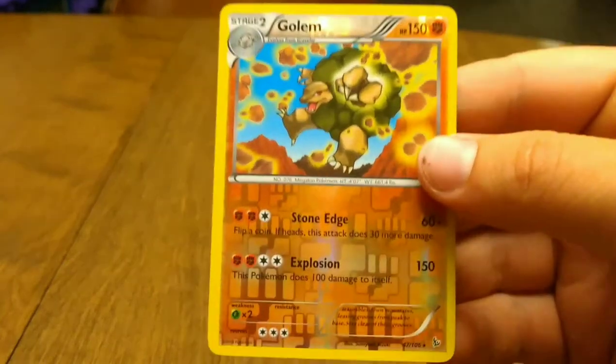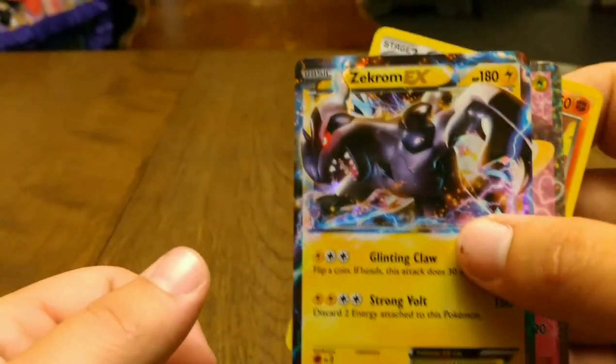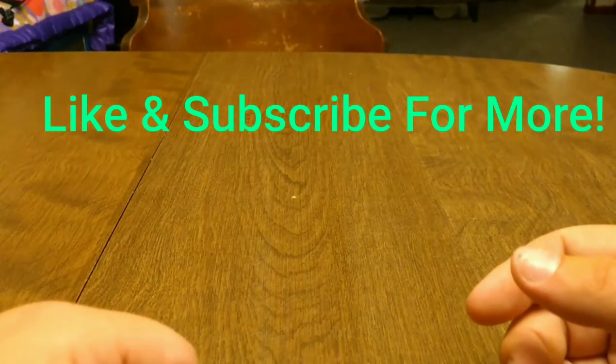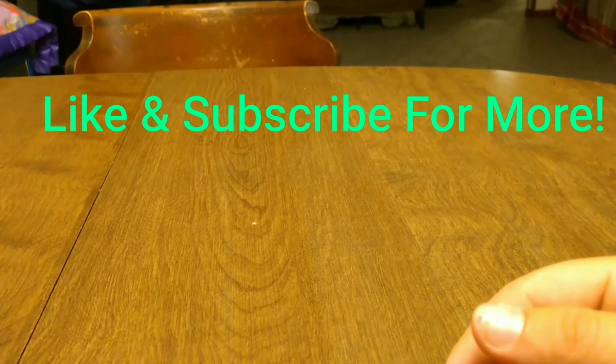Anyways guys, let's review the pulls here. There's the Reverse Rare Golem, there's the Full Art Emoga — very cool — and the Zekrom EX. Very cool guys. Comment down below and subscribe. Like and subscribe for more in the future. We will be uploading three times a week. Bye!